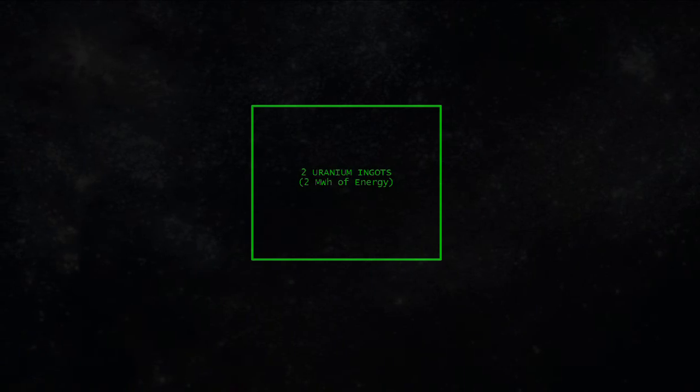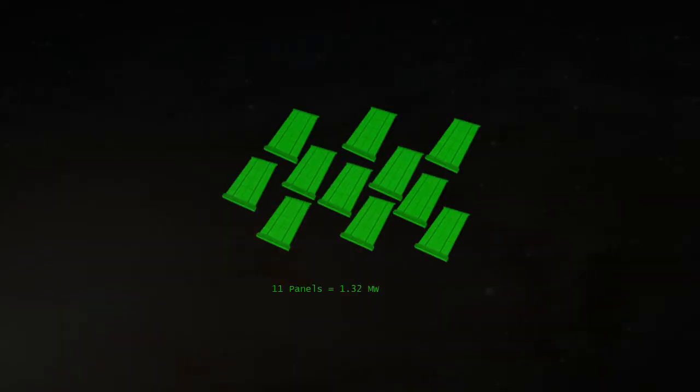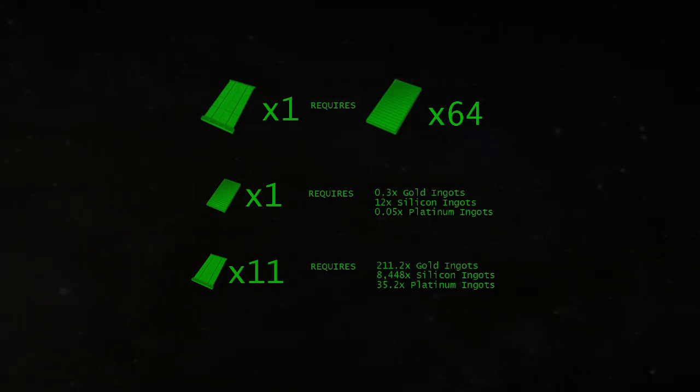We have about 2 units of uranium, which will drive the 1.32 megawatts of the base for just over 90 minutes. It would take 11 large solar panels to supply the base that amount of power. Unfortunately, 11 large solar panels would require 35.2 ingots of platinum and 211.2 ingots of gold, plus some silicon just for the solar cells. That is far more than we have at this point in colonization, so we're going to have to rely on uranium-fueled reactors for a while.